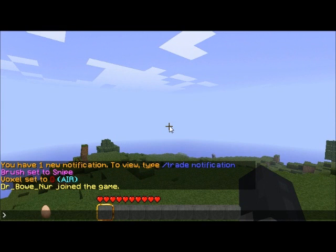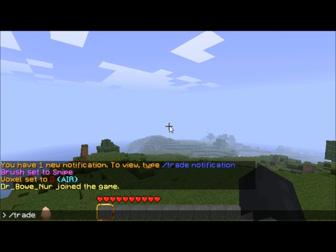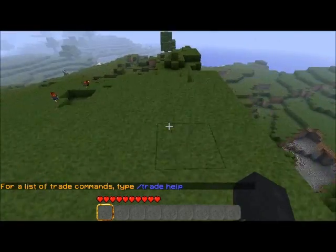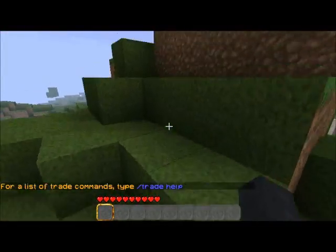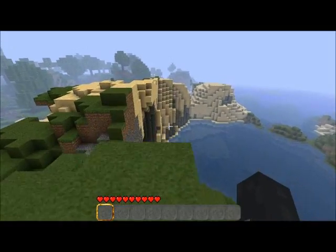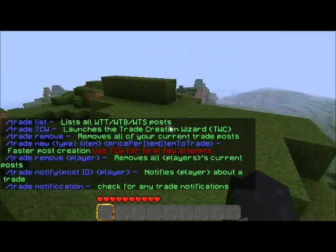Alright, so — pay no attention to that 'you have one new trade notification,' that's not important right now. So type 'trade' — the plugin's called Trading Post. That is a really annoying thing to type out, so the base command is 'trade.' I would use TP if it weren't for the fact that that would conflict with every other plugin out there that has anything to do with teleports, and I really don't want to have to deal with that.